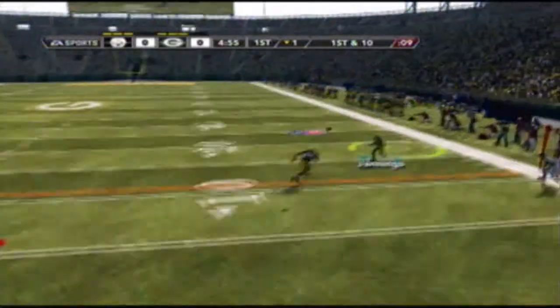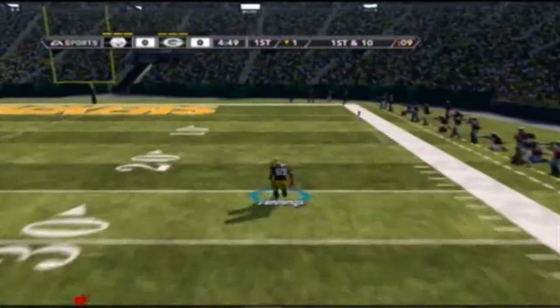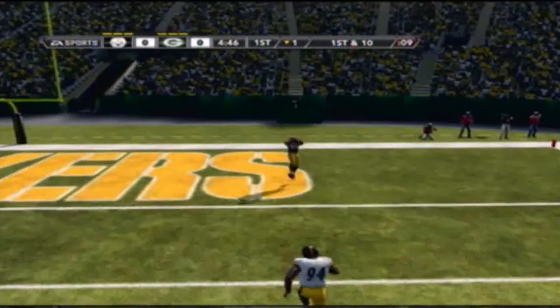Remember: second controller picks field goal block, main controller picks the Hail Mary. Once you hike the ball, shoot it directly to your right receiver — Jennings — and he is gone. There's no way to catch up to him. It's over. Done.